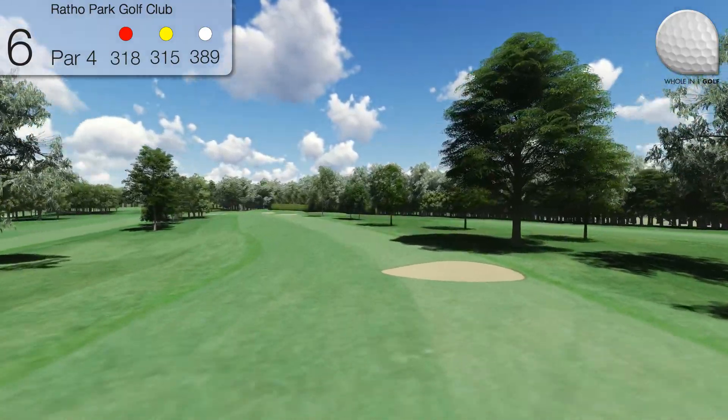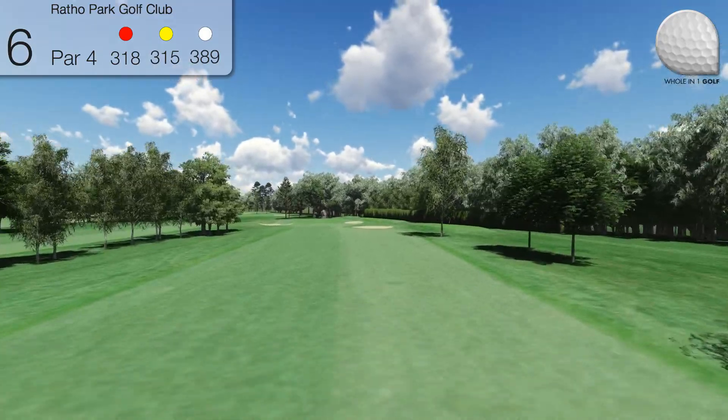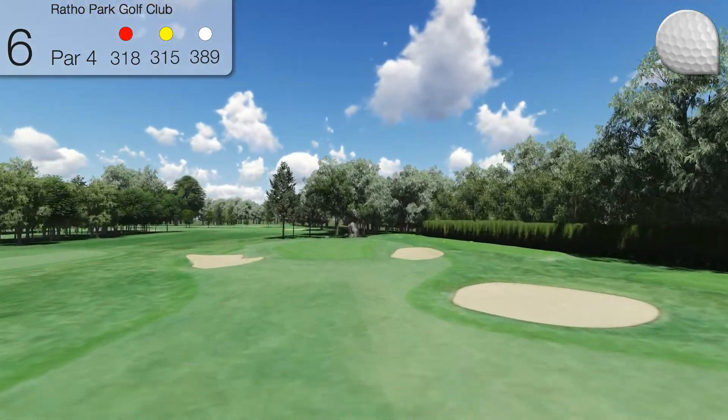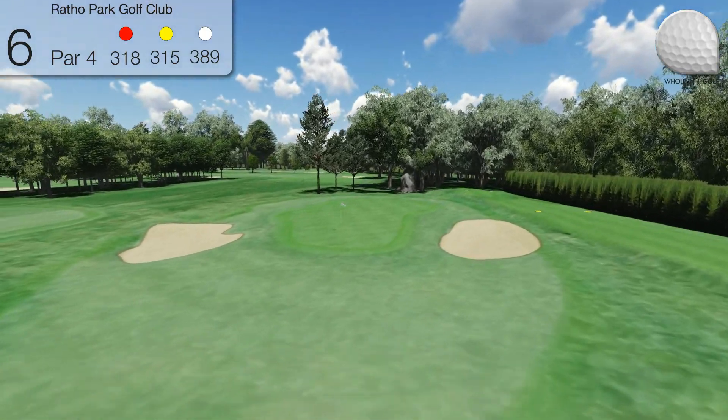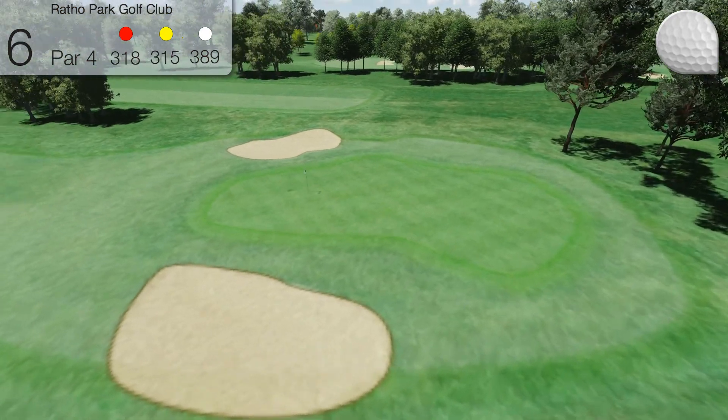Well guarded down the left hand side with trees, this dogleg par 4 requires a tee shot favouring the right side, being careful not to catch the fairway bunker on the corner. Give yourself plenty of club for your second shot, to carry the two bunkers which guard the front portion of the green.